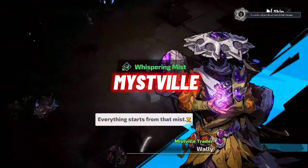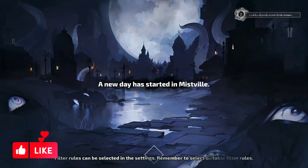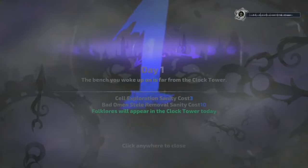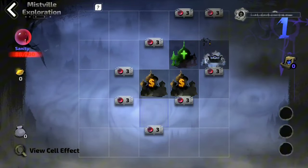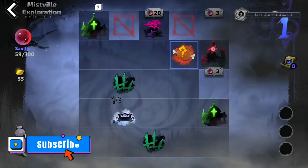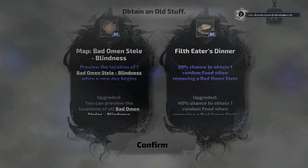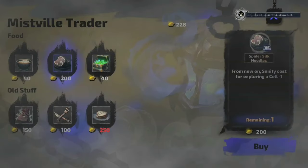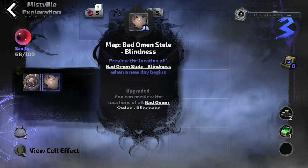In Whispering Mist, you'll explore Mistville, a town where things get a bit crazy. The Mist has spread everywhere, and it's not just fog — it's full of secrets and surprises. When you meet the Mist's residents, you might get infected and start a mysterious journey. To navigate the Mist, you'll need lanterns and sanity. There are hidden treasures and cool stuff to find, like a sanatorium and cursed items — just be careful, some things come with a price.